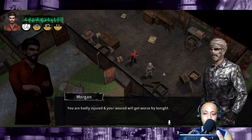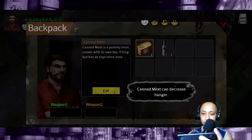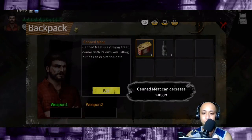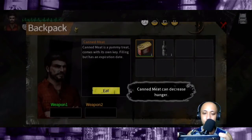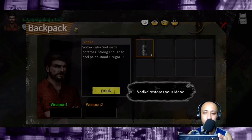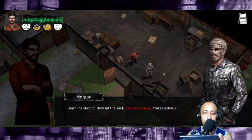You're badly injured and your wound will get worse by tonight. You look hungry — I have some field rations here, take a packet. You'll need your strength, so eat. Click to check your backpack. Canned meat — comes with its own key, has an expiration date. Canned meat can decrease hunger. Vodka restores your mood — mood plus, vigor minus. Click here to exit.